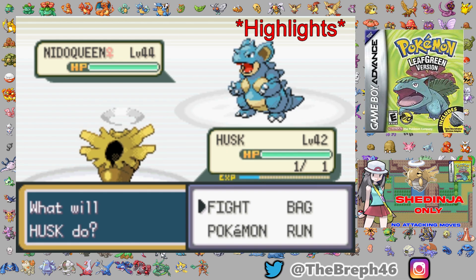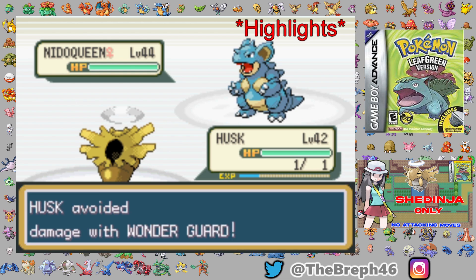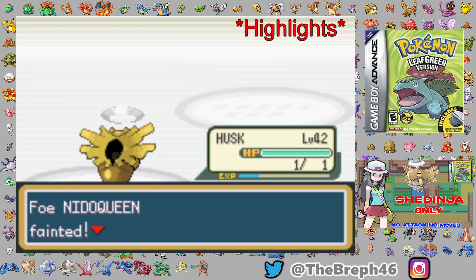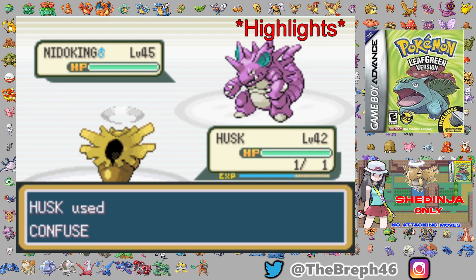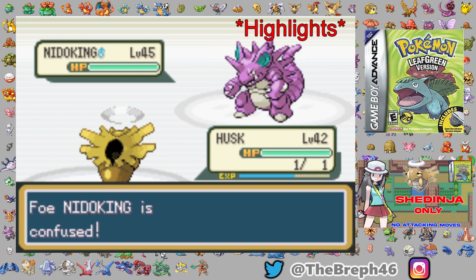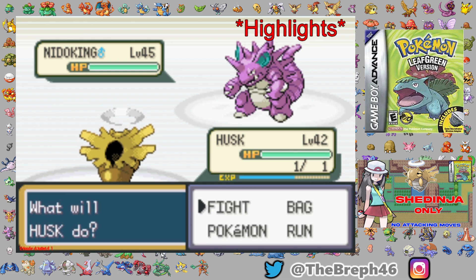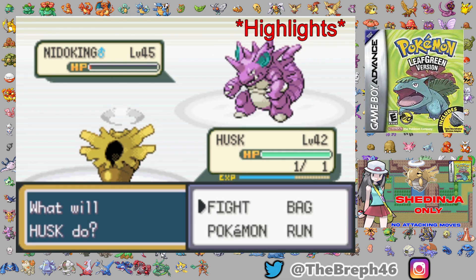While the idea of using a non-attacking move Shedinja is novel, it's not fun, it's not practical, and it sometimes borders on the impossible. You have to sit there and micro-manage: I can only afford one Confuse Ray on this Pokemon because I need them all for the last two. But after however many hours of trying, I manage - and that's all eight badges down.